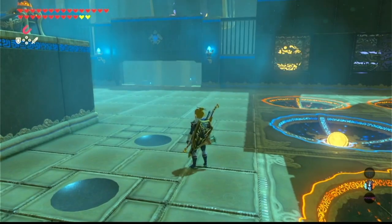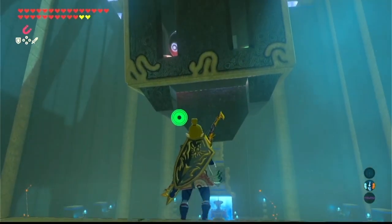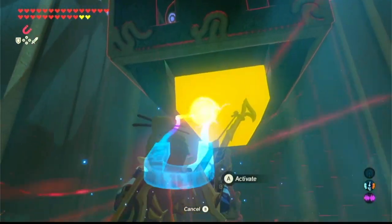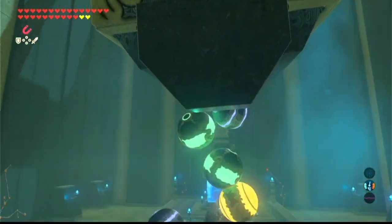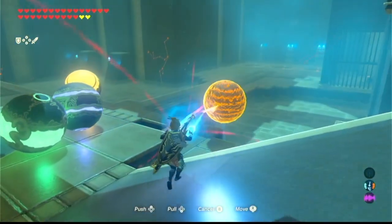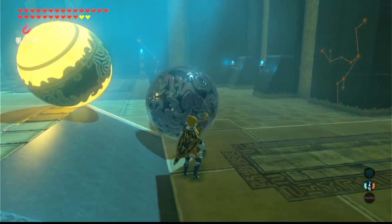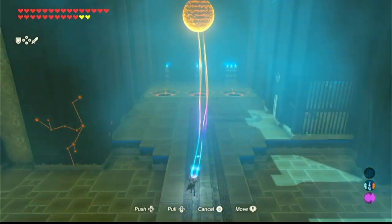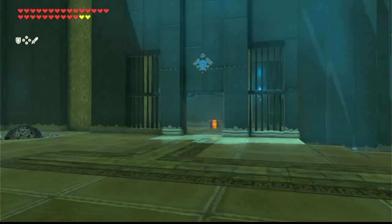There is a treasure chest on the right. Go to the apparatus and use magnesis to slide it open — all the balls will come out, including three metal balls. You only need to take one of those metal balls and put it into the third hole to indicate there are three metal balls. Just stick that ball into the third hole and it will open the treasure chest.